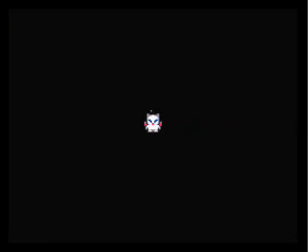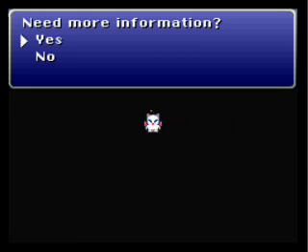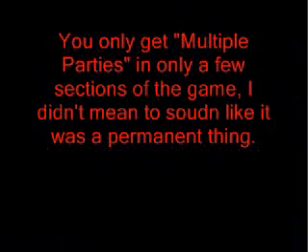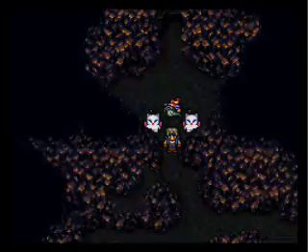This is an explanation of how to use the Moogle mechanic, but I'll be helping you out with that anyway. All you do is you get more than one party, and you can switch between them using the square button. Here's a little trick I'll show you — what you want to do is switch to the party that has Moog as part of it.